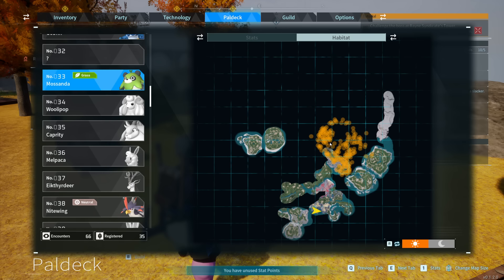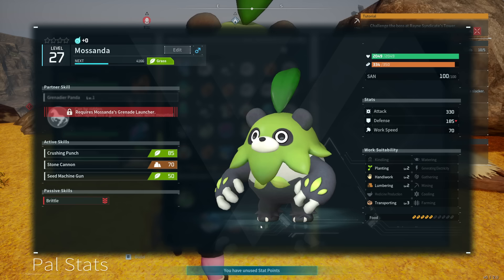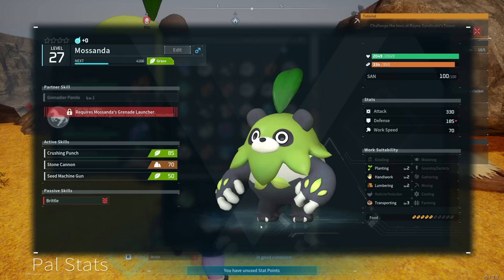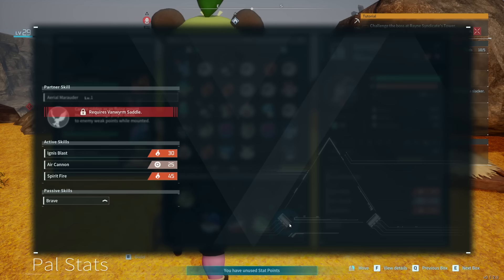The third of the four pals is Mosssanda. This one is on the higher end of the early game spectrum, being in the high 20s when you first find them around the grassy central areas of the map. But they are an absolute powerhouse — level two planting, which fuels our berry plantations; level two handiwork, which won't be a distraction here; level three transporting to help move stuff back and forth; and level two lumber, which is why we specifically want an area with minimal trees around it, so there isn't much distraction on that side of things for your big panda friend.